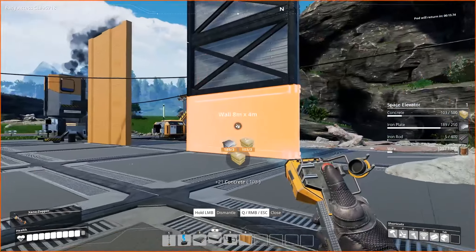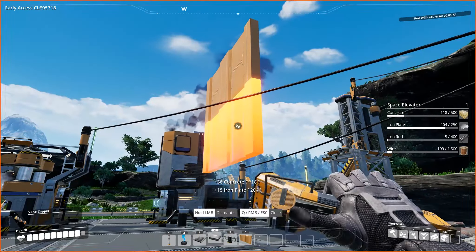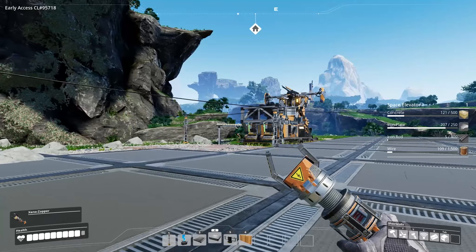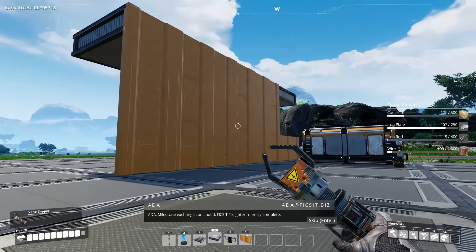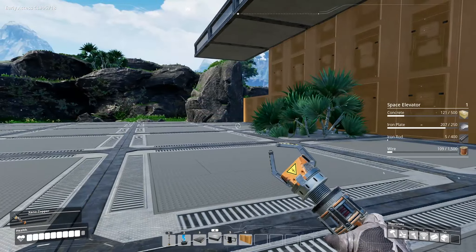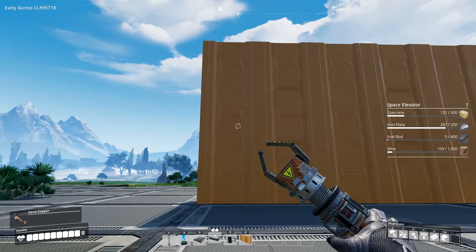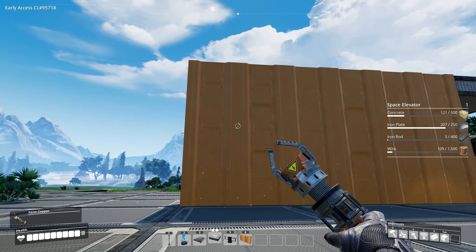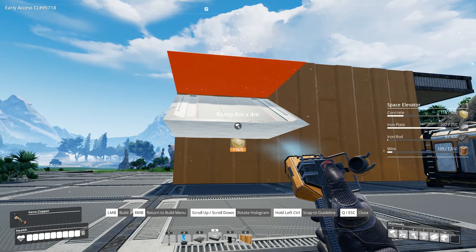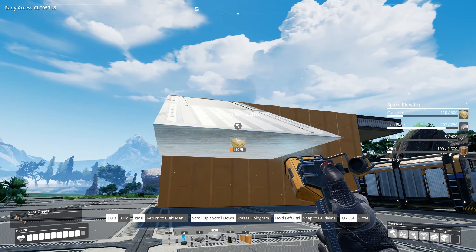What I thought we'd do is start the factory building about here — I want room for smelters, room for belts coming in. It seems like we want either a basement for storage or just build everything straight up to the roof. I think for now I'll just build everything up to the roof and then build more construction up there. Starting with ramps and building them up like this, and then we can attach to them.